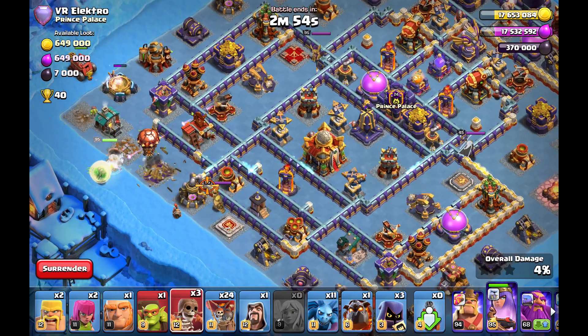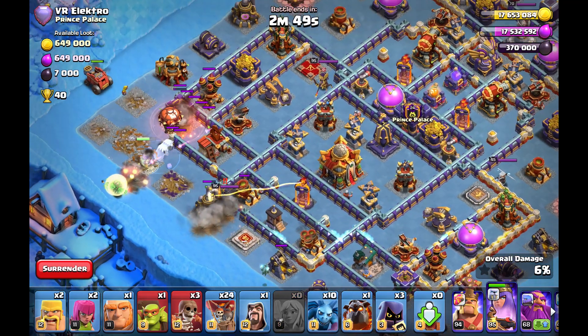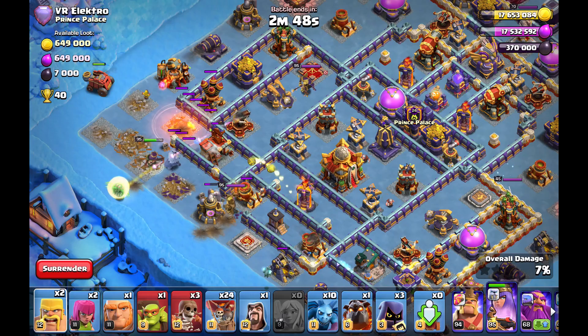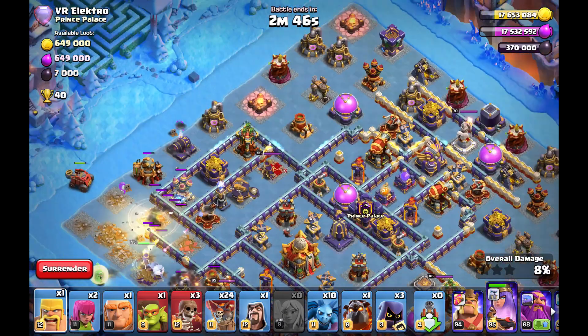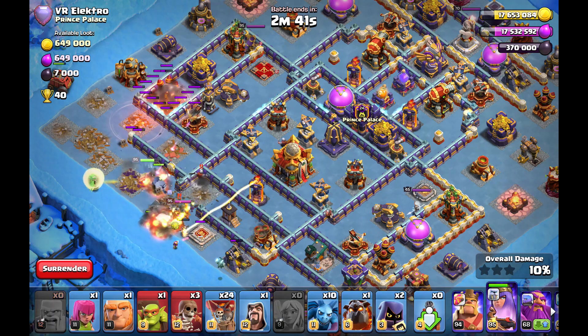Now we come back to a box base where I do a town hall queen charge with a flame flinger. You might be scared by the ground bow at the scattershot, but I just make sure the expo is on my queen the whole time, and my flame flinger can't clear the ground bow in time — so it shouldn't be any problem.